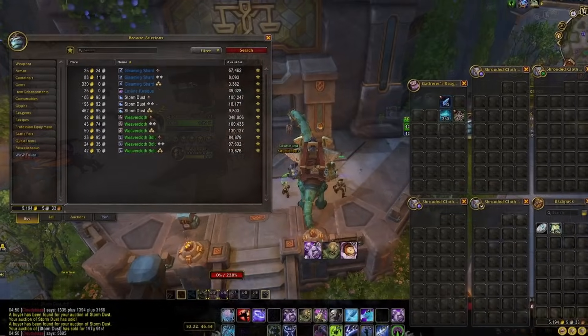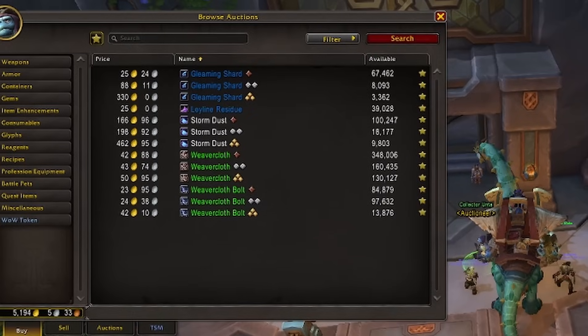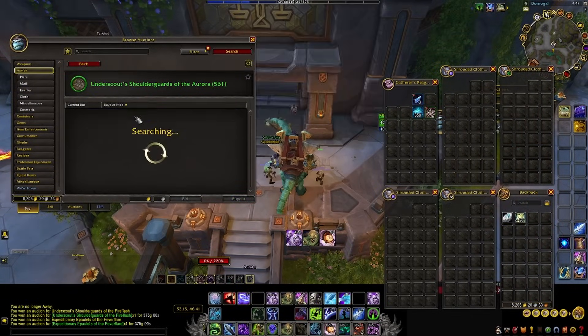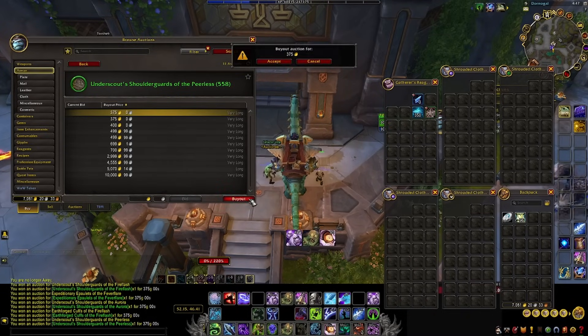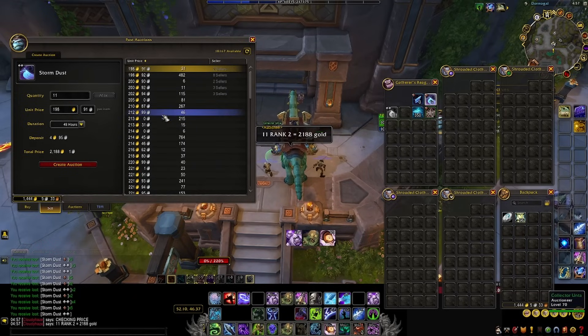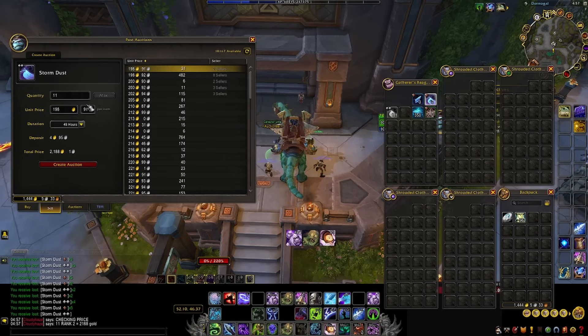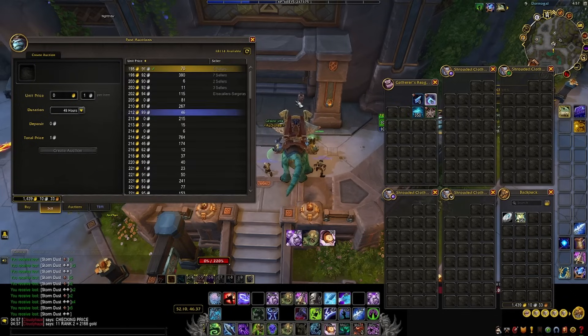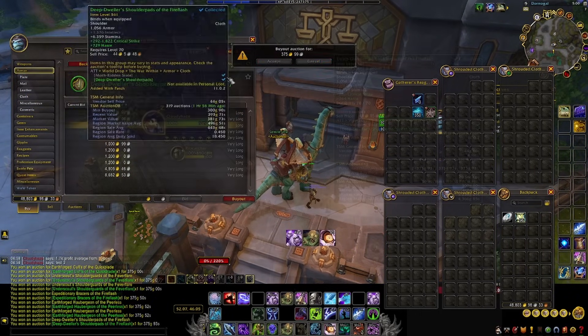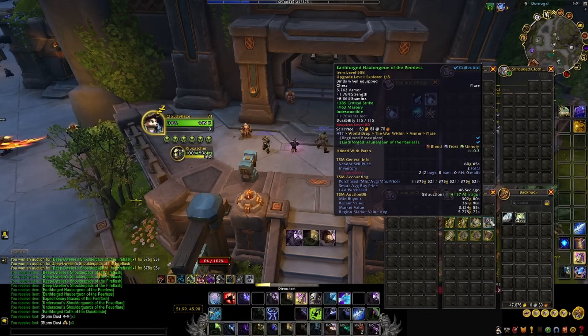I'm going to do another quick test. Storm dust is currently 166 gold for rank 1, 200 for rank 2, and 462 for rank 3. I'm buying 10 green BOEs at 375 gold each — a total of 3,750 gold — and disenchanting them. Test 1: after posting the dust I made 5,895 gold, roughly 2,100 gold profit. Test 2: another 10 BOEs at 375 gold each — sold the dust for 5,009 gold, a profit of 1,700 gold. Test 3: 10 more BOEs at 375 gold apiece — posted the dust and made 7,442 gold from the 3,750 gold investment.